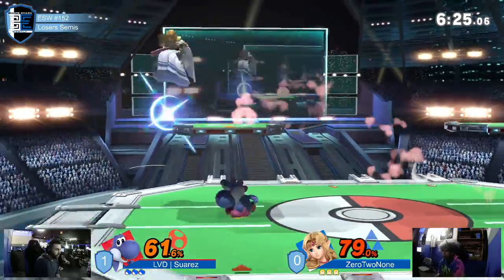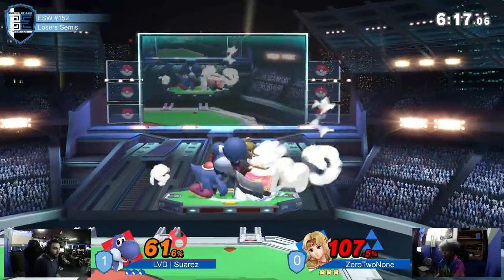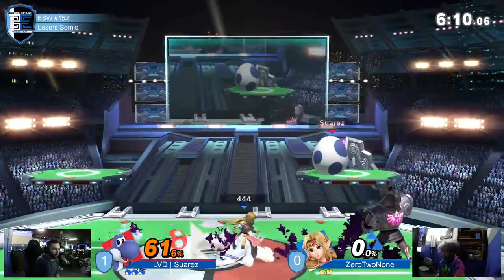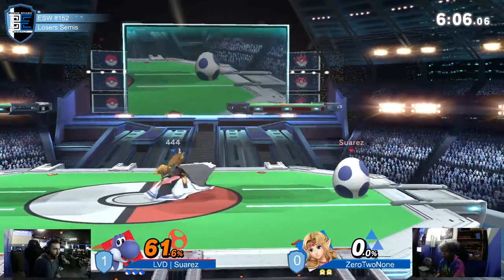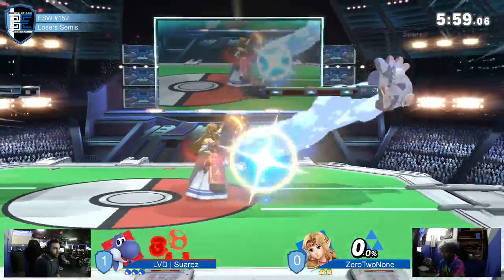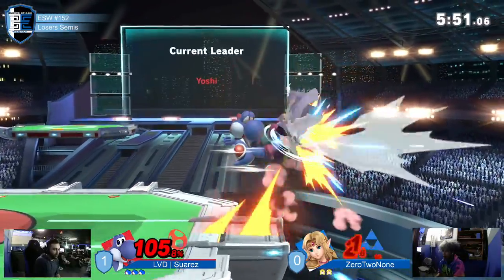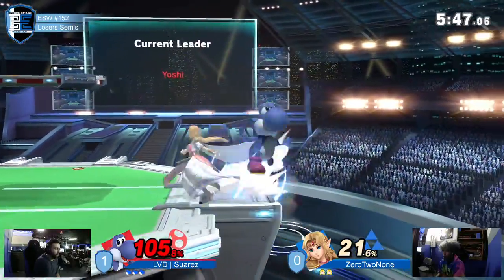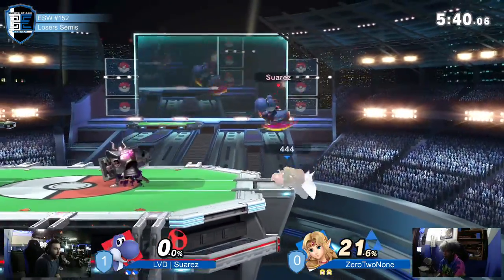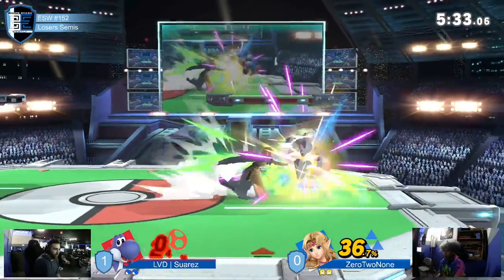Still a nice even game going, keeping it real even here. Getting that forward air and launching him to the skies — this might be really serious damage. Getting put on the defensive: hitting that shield and getting scooped up for that first stock. Letting go of shield too early, getting hit by that neutral B. Suarez hanging tight at the ledge. Double jumping armor, not negating all that Phantom Knight damage. 0-2-none sniping out the jump with an up air. Suarez still keeping 0-2-none in the skies.